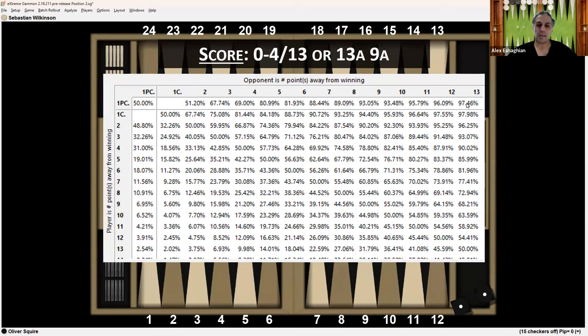Here is the match equity table from XG. This is the player's away score and the opponent's away score. The score is zero to four out of 13. Oliver has zero and he needs 13 points, so he's at 13 away. Sebastian has four and he needs nine to get to 13, so Sebastian is at nine away. The away score is always more important than the absolute score, and these tables always use the away score. At 13 away, nine away, before the start of the game, Oliver has approximately 32% chance to win the match.